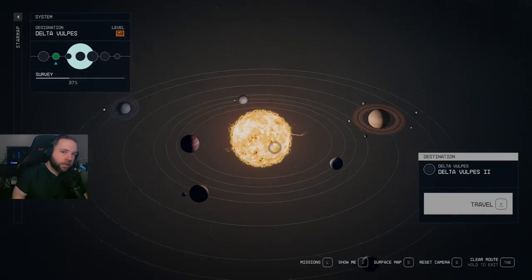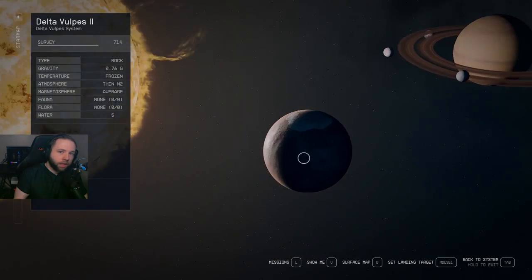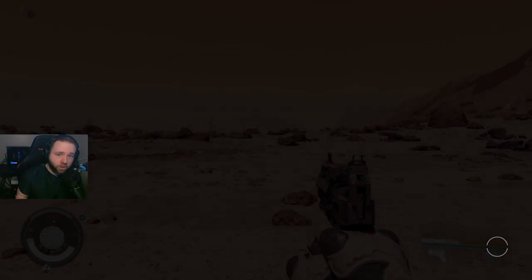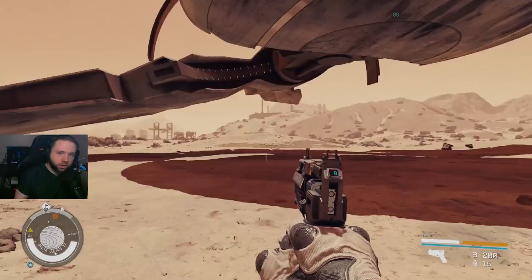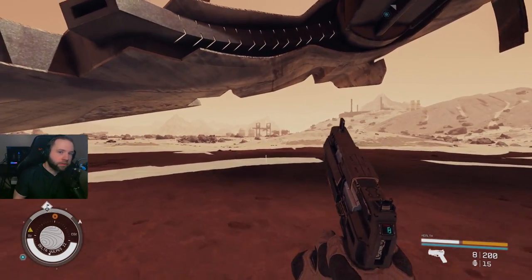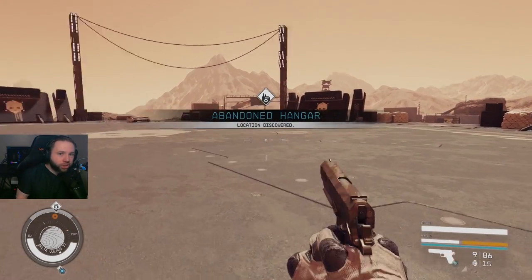The way I found this hangar was I randomly just started bouncing around the planet by clicking on it and landing in the spot that I click on. If I don't see anything special, I'll just hightail it out, rinse and repeat until I've pretty much exhausted the planet or moon, then move on. That's what you can do to find this place.